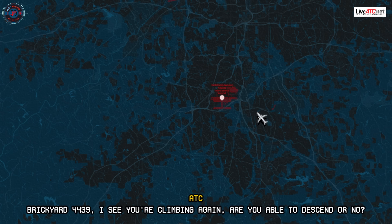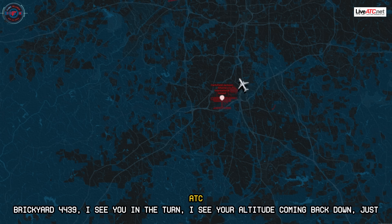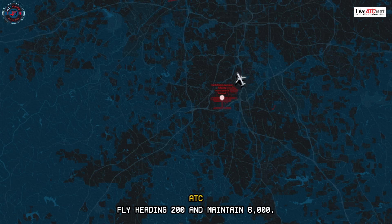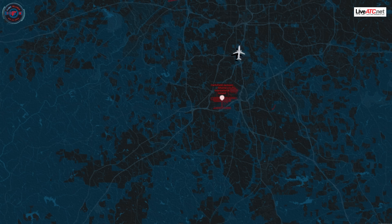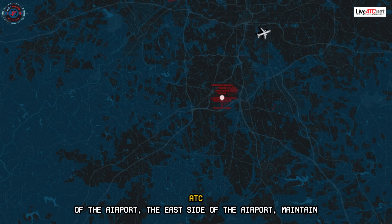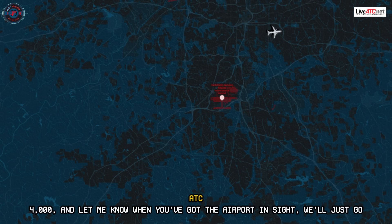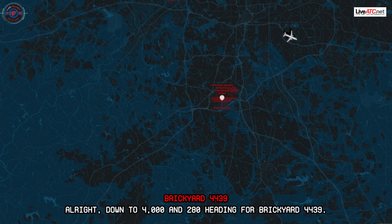Breakout 4439, I see you're climbing again — are you able to descend or no? Okay, 4439. Breakout 4439, I see you on the turn, I see your altitude coming back down. Fly heading 200 and maintain 6,000. 200, 6,000, roger. 4439, on that 200 heading it should bring you right across the front of the airport — the east side of the airport. Maintain 4,000 and let me know when you've got the airport in sight — we'll clear you for runway 1-0 and you can do what you need from there. Down to 4,000 and heading 200, Breakout 4439.